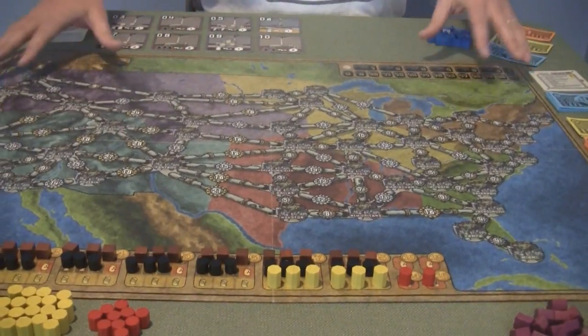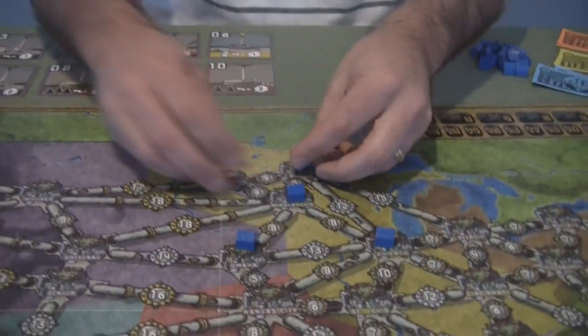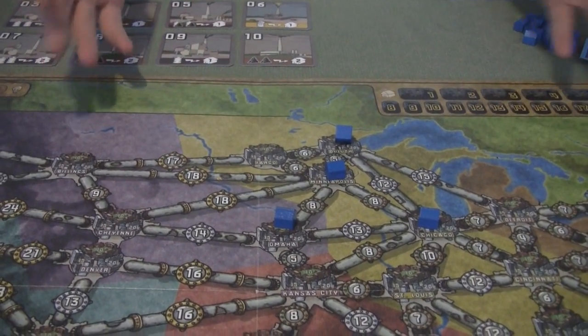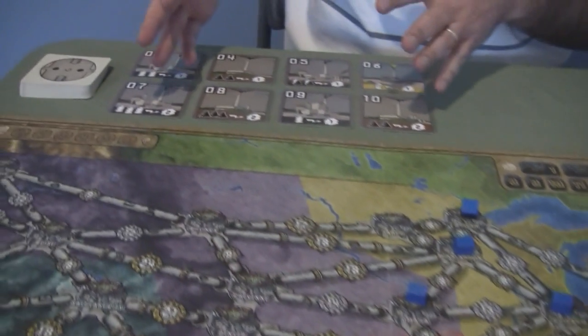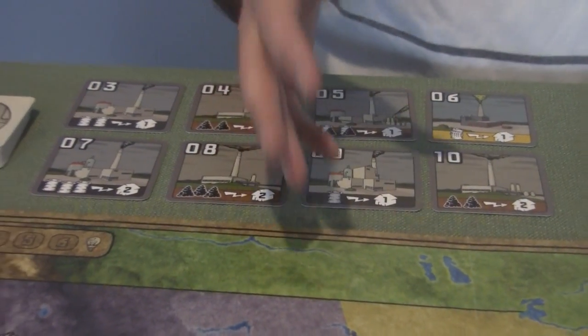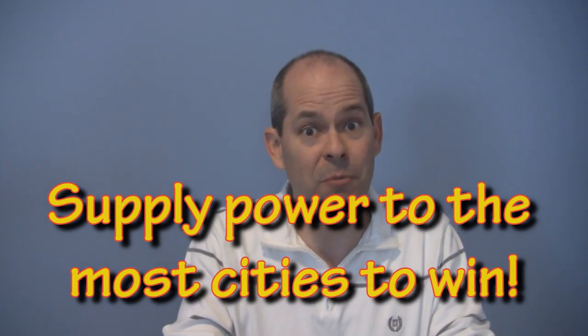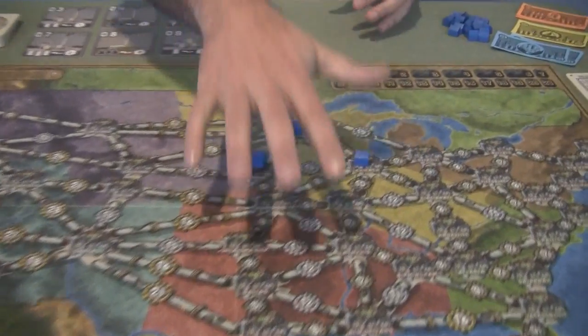What's the objective? The objective in Power Grid is — as you can see here, we've got the map of the U.S., and on the back side, we've got the Germany map. The objective is to get some cities out here, and essentially being able to power up your cities with power plants that you've purchased along the way. The person that can power up the most cities at the end of the game wins. It doesn't mean you've got the most cities out there — you have to be able to power them on that last turn as well, which involves all the resources.